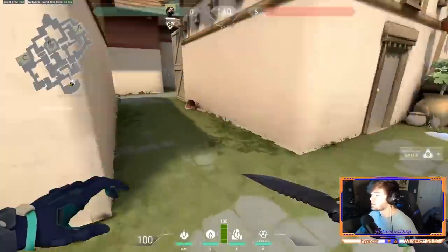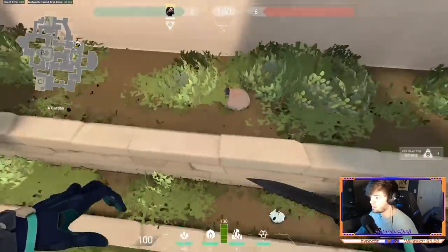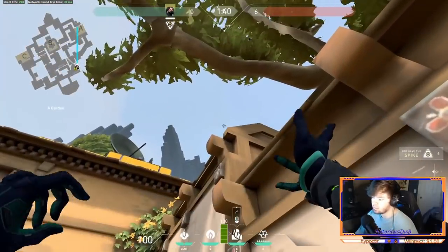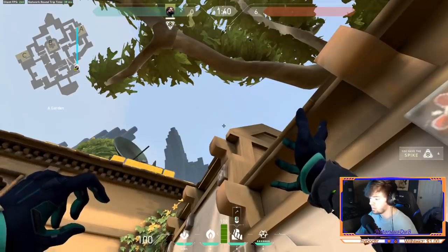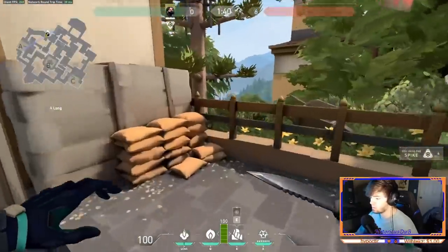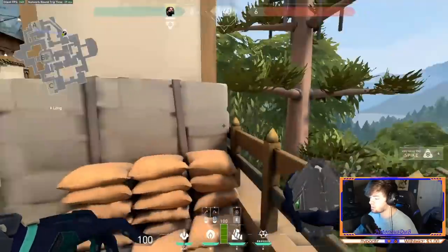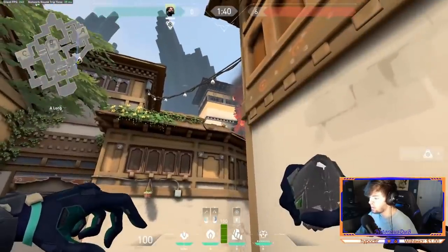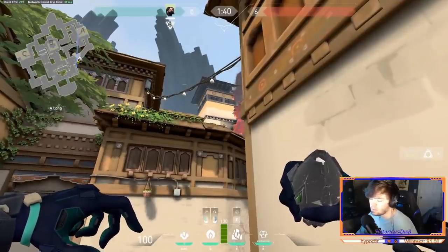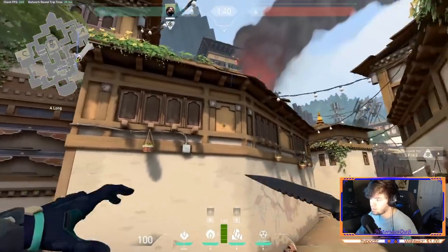Okay, so this is Attacker Spawn right here. I'm going to show you the first Curtain and Smoke together because I pretty much use them exclusively together. The Curtain is going to stay on top of this clay pot. You're just going to aim a little bit above this corner to the left. As long as you're aiming into the air and to the left, it's going to work. Then you're going to get over here and tuck yourself off in this corner. It's called a jump throw.